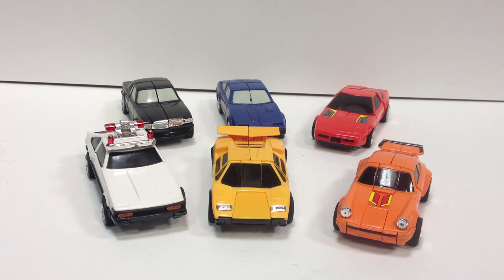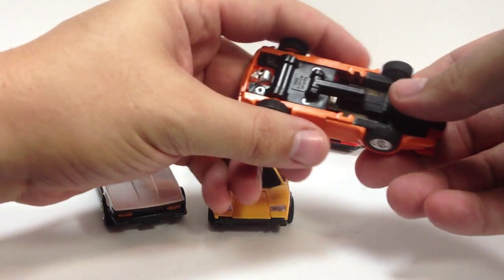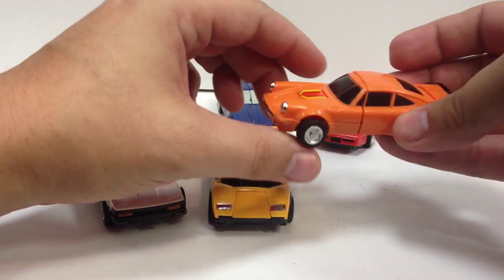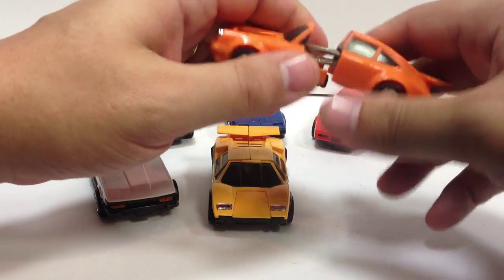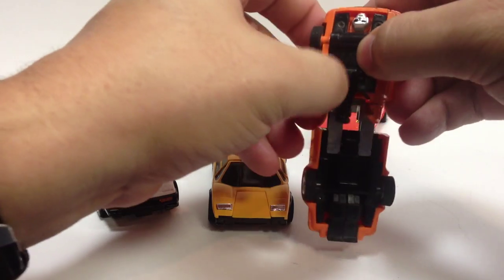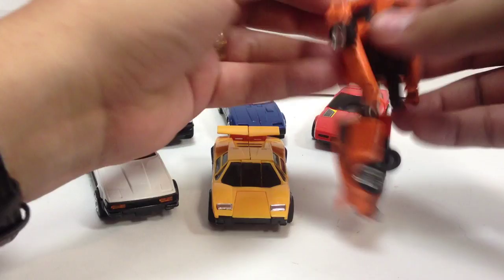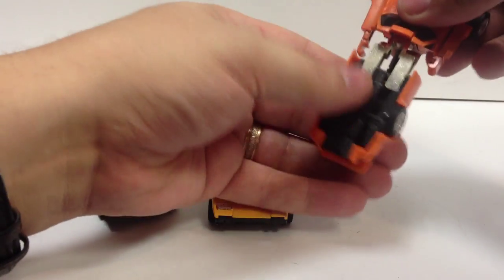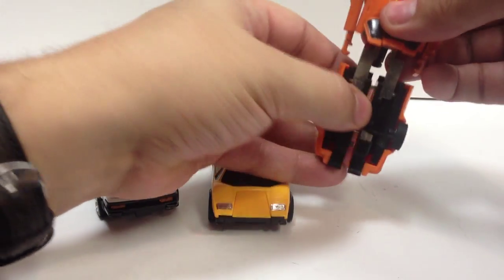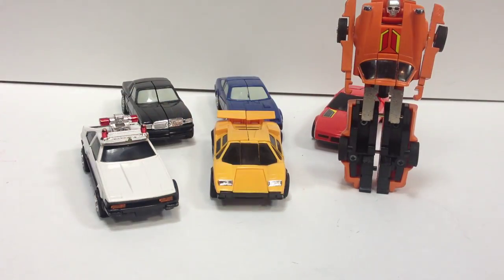For GoBots, for 30-year-old toys, they're insanely fun. They're GoBots, so we're not looking for massive, awesome transformations here. You take the orange Porsche, bring his legs down, pull his arms out to the side, flip his head around, split his legs apart — and there's Crossword.